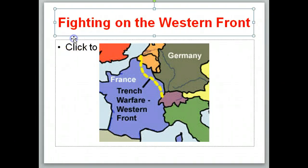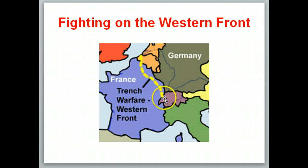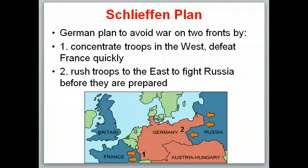Most of the fighting is going to take place on the Western Front. The Western Front is this yellow dotted line between France and Germany, so a lot of the fighting we're going to be talking about is between France and Germany. When the war begins, Germany has a plan to avoid war on two fronts, and we call this the Schlieffen Plan.